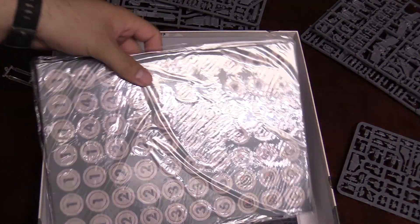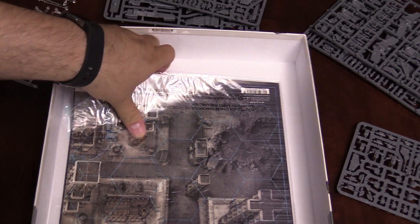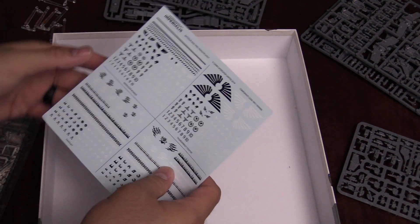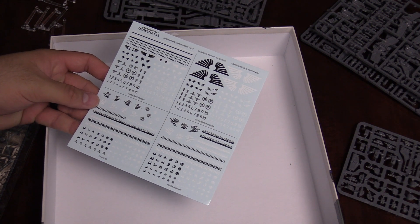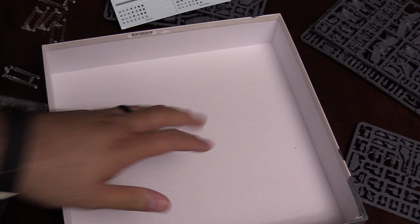And then punch outs — got to have punch outs, right? So double-sided, it's just one sheet of punch outs. And then this must be the board — it's not really a board so much as a mat. We've also got an Aeronautica Imperialis Imperium and Ork transfer sheet. Very cool. And that's everything in the box.